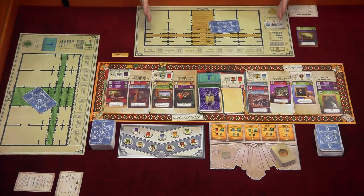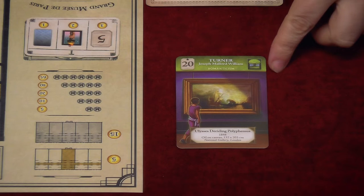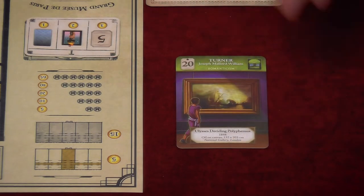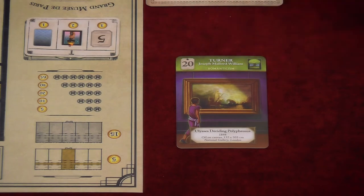In Museum Pictura you are playing as an art curator, and you are going to be attempting to fill your museum — which is your play board here — with paintings. A painting card looks like this. On your painting card you have a beautiful illustration, some information about the painting shown, and at the top of the card a small bar which contains all the information you'll need for gameplay.